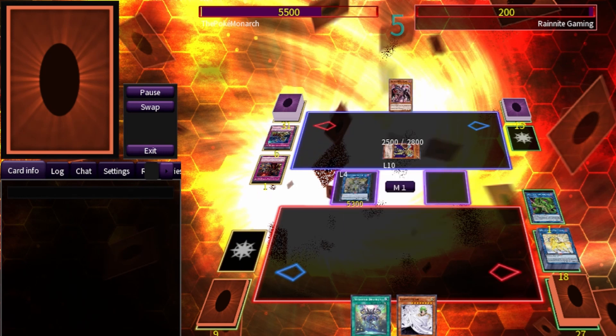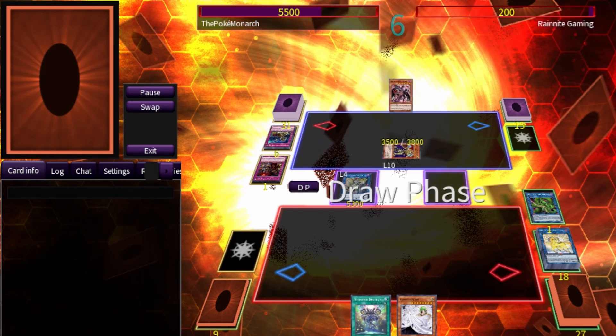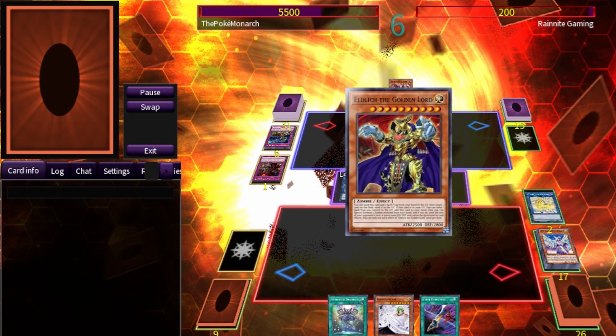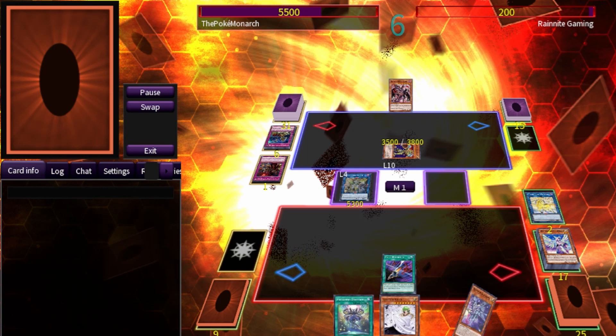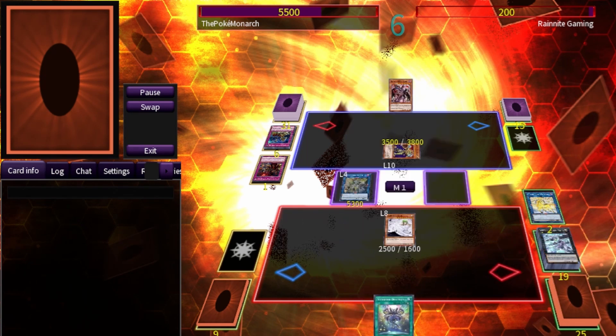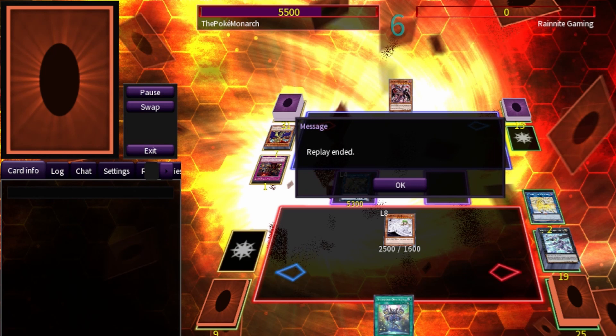We use Access Code Talker, but the Eld Lich protects itself — I didn't realize it couldn't be destroyed. We win by normal summoning our Vanity's Ruler, attacking over his monster, and hitting with Vanity's Ruler.